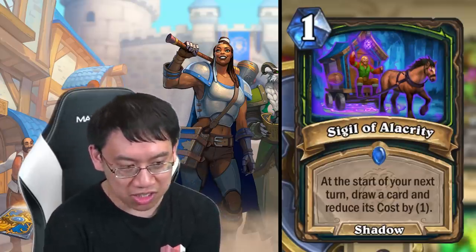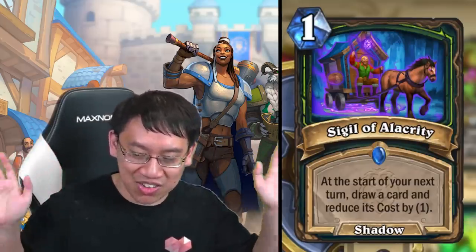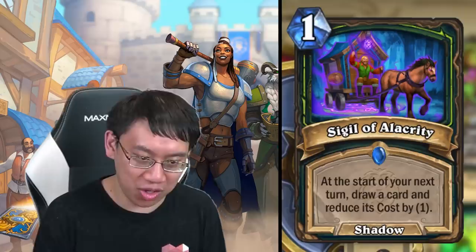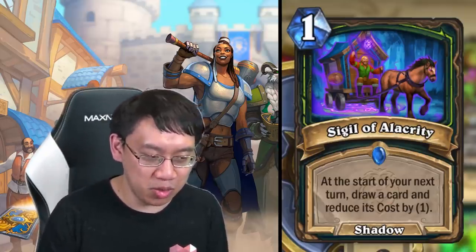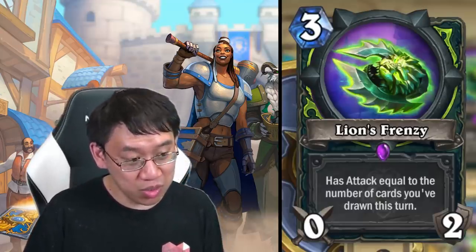Sigil of Alacrity is similar to Illidari Studies in that it gets you a card and reduces the cost by one. The benefit is it comes from your deck, so you'll always get a card you purposely wanted to play. The downside is it's a little slow — you play this turn and only get an effect next turn, which makes it weaker when top-decking.